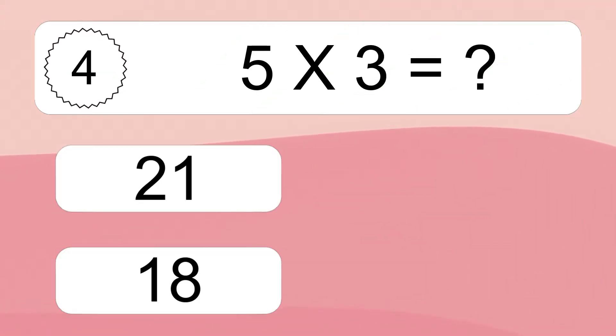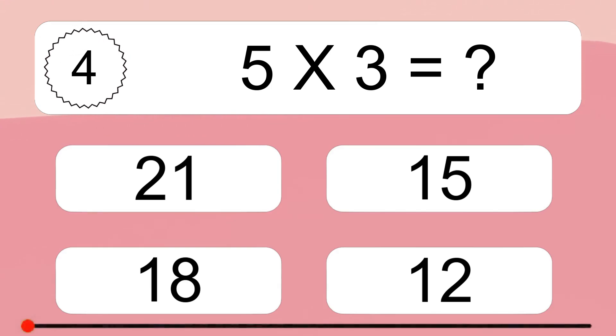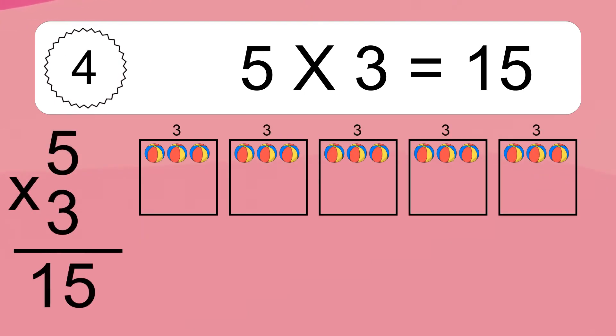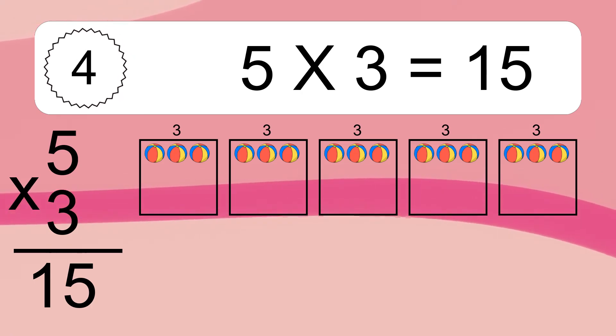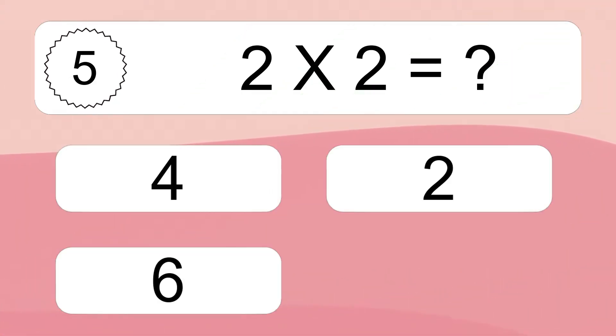5 times 3 equals what? We have 5 boxes and each box has 3 colorful balls inside. If you count all the balls in all the boxes together, you will have 5 times 3 balls. This equals 15 balls.